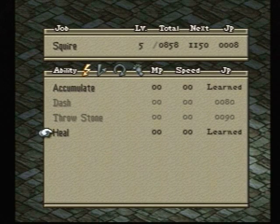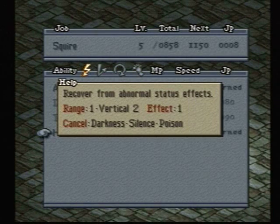Next we have Heal, which lets you recover from normal status effects like Darkness, Silence, and Poison. It can be useful.